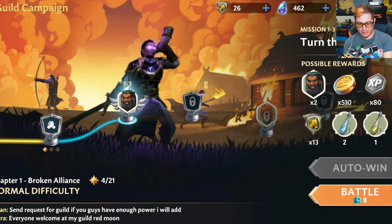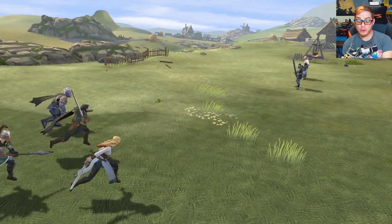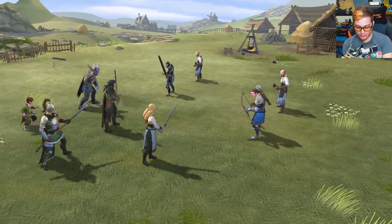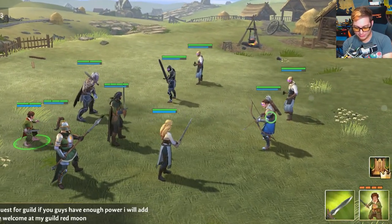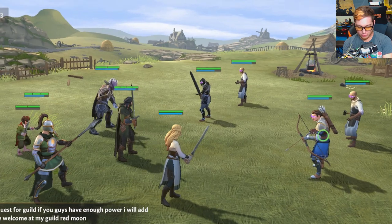Let's go ahead and get a guild mission in here too — I'll show you what it looks like when you're not too overpowered. I hope we can actually even win this, but let's find out. Who do we got? I usually get rid of the archers first — I just don't like them.